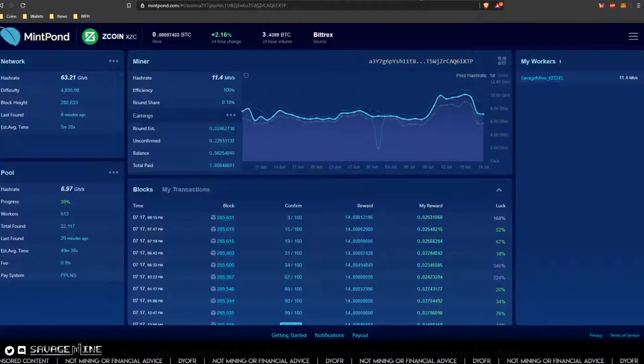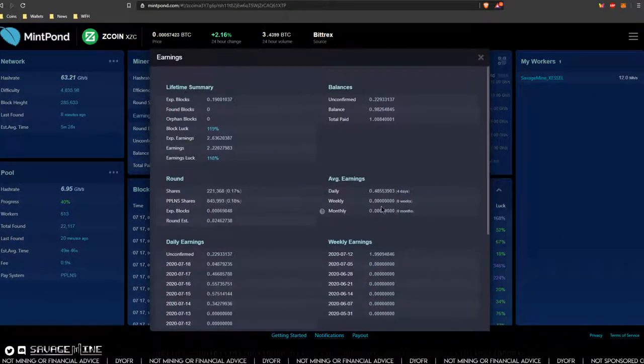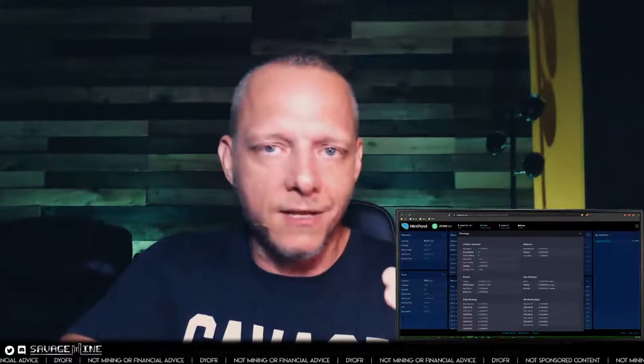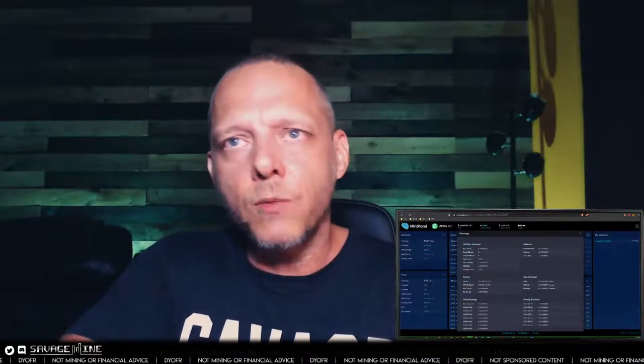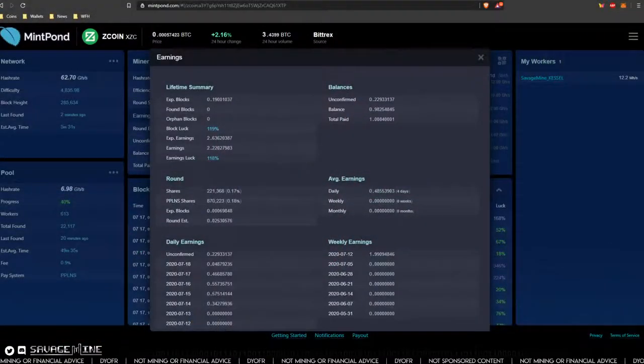If we look at the profitability and go to the pool here to see what we have — this is MintPine. We've been using MintPine because the number two miner is like the top pool but it has a huge amount of the hash power, like 80% or something. So I went to MintPine in order to spread that out a little bit and make it more secure. It looks like we got paid 1 XZC earlier this week, and the balance I currently have is almost another one — probably about 72 hours of mining straight on this rig.